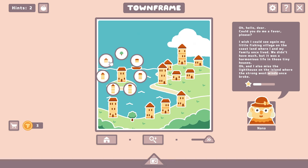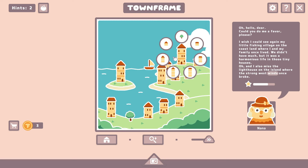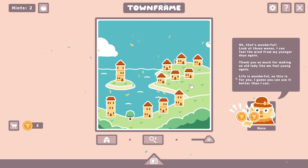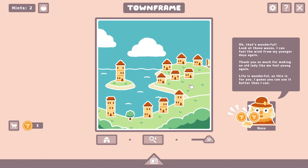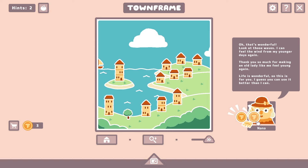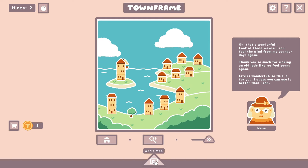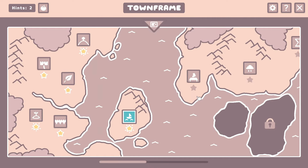Maybe we should make it this, and then do a lot of little small houses. This would be the island — and then the rest of these would be small houses. Oh, that's wonderful! Look at those waves. I can feel the wind from my younger days again. Thank you so much for making an old lady like me feel young again. Life is wonderful. I like how we kind of unlock tools as we go along as well.